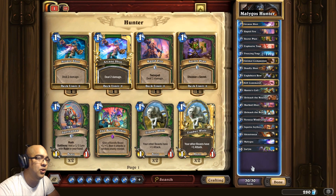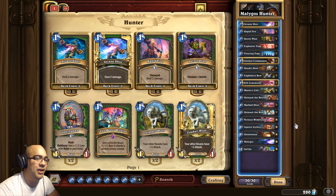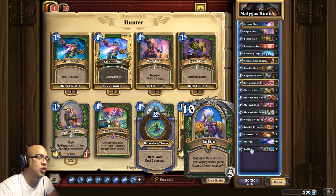And if those don't work, or if we grab Zul'jin first, we will just try to burn them down and then use Zul'jin to recast everything. So those are our two main win conditions.